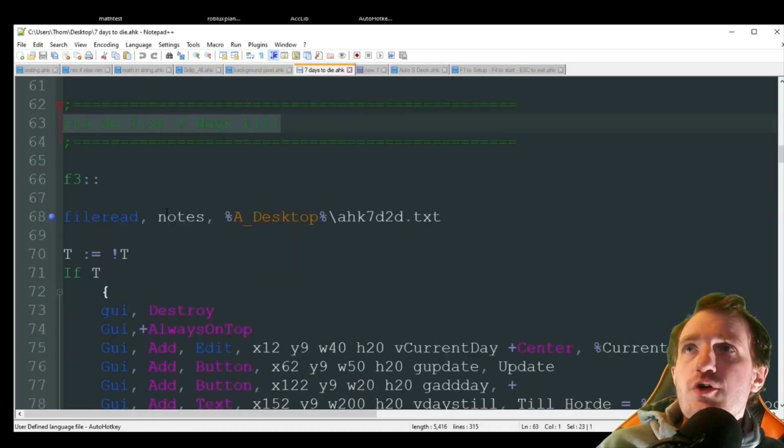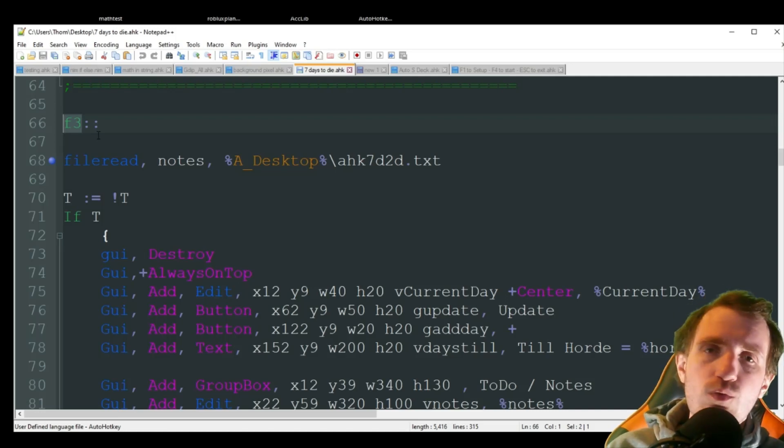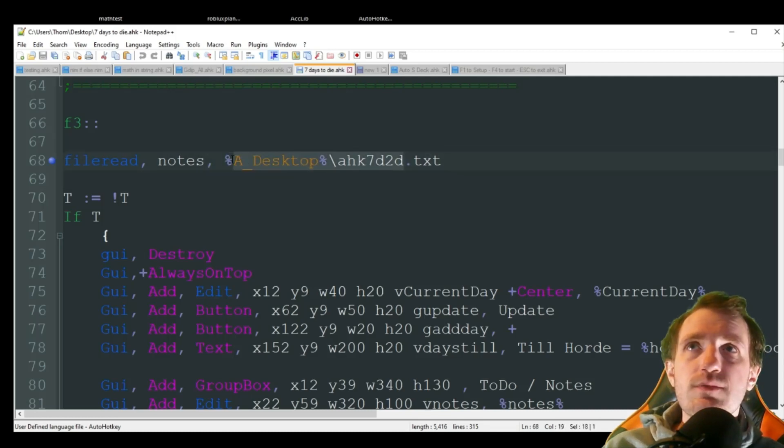The last one is our to-do list and days till, bound to F3 — you can change this to whatever key you want. It's going to do a file read; the first time it opens it checks if we already have notes. I have it pointing at my desktop with a file called ahk7d2d.txt. You can change this file path to whatever you want — your documents folder, or rename the text file to anything you like.